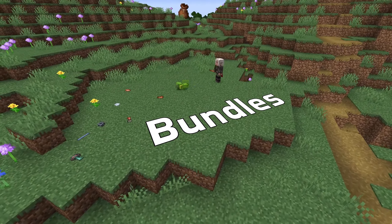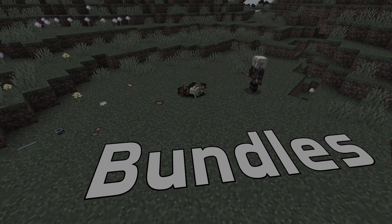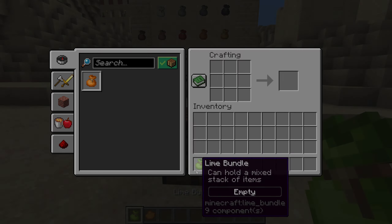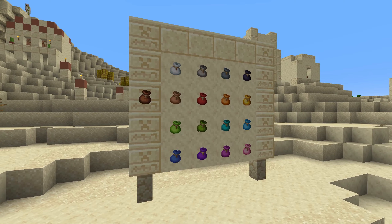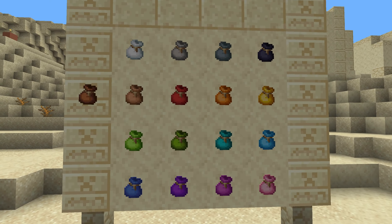Let's start with the bundles. Bundles can now be dyed, just like you would dye a shulker box. The recipe is a bundle and any dye item. This works even if you had previously dyed that bundle, and just like with shulkers, the dye serves no purpose other than as a convenient way to tell your bundles apart.